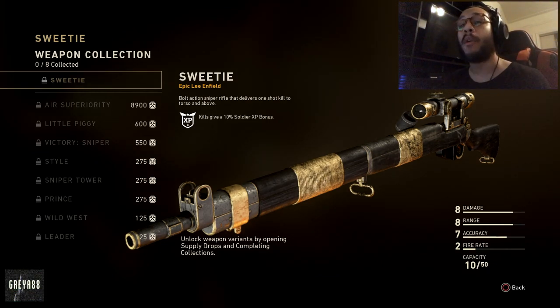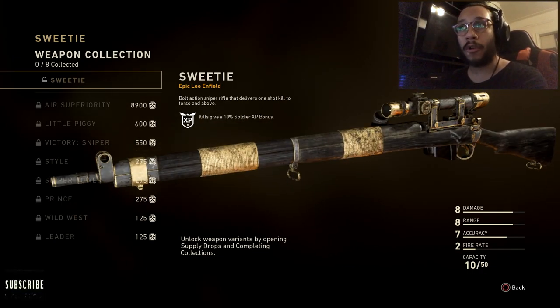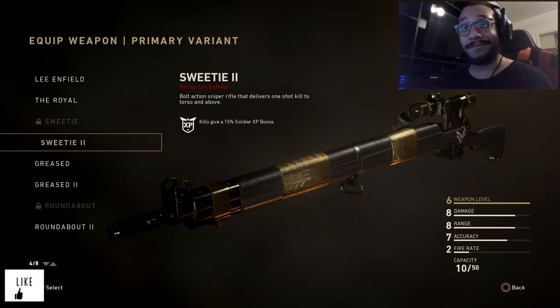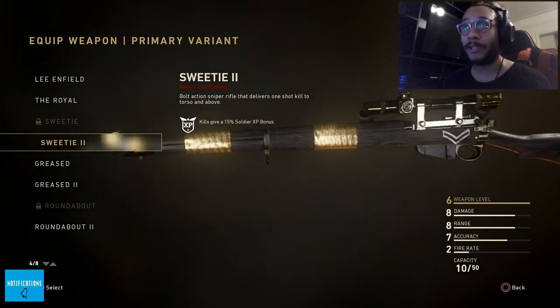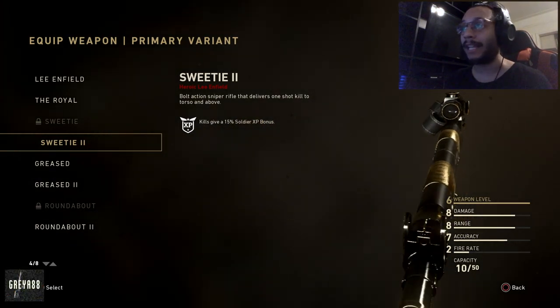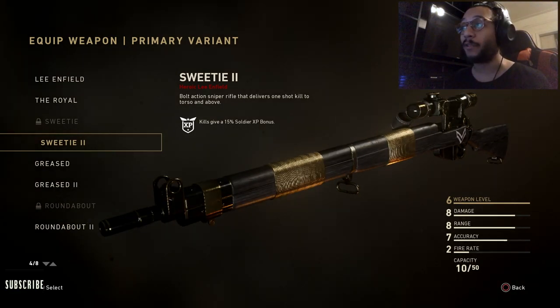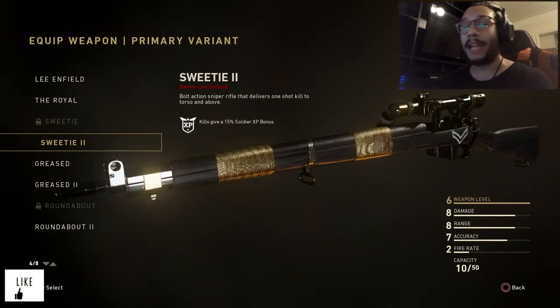Today's video is about the heroic variant, so let me show you what it looks like. This is what the epic variant looks like — the one from the quartermaster. And here is the heroic Lee Enfield, the Sweetie 2. This thing is looking absolutely clean — with the black and the gold, it's a really good-looking variant. Sandy, good stuff bro for getting this weapon.